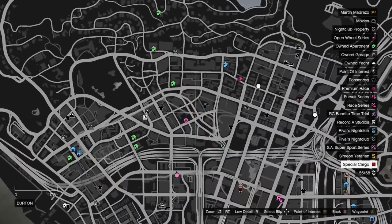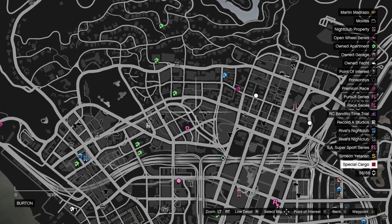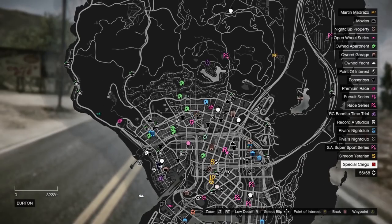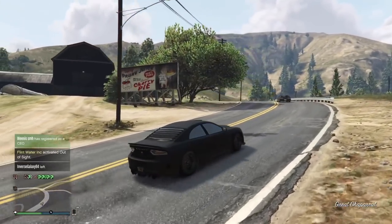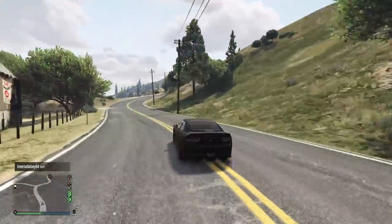The only sort of use I could see for this ability would be chilling in an area with your whole organization or MC, maybe doing a car show or something. In terms of off-radar abilities, it is the worst one in the game because it doesn't block orbital cannon targeting and it doesn't hide your cargo. And it costs $12,000 to activate, so it's kind of a huge wasted opportunity.